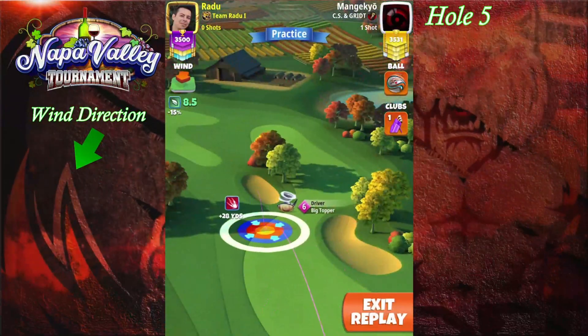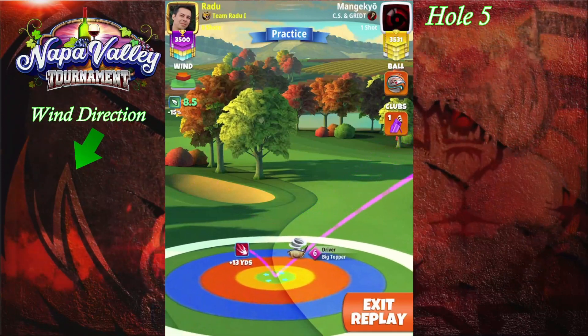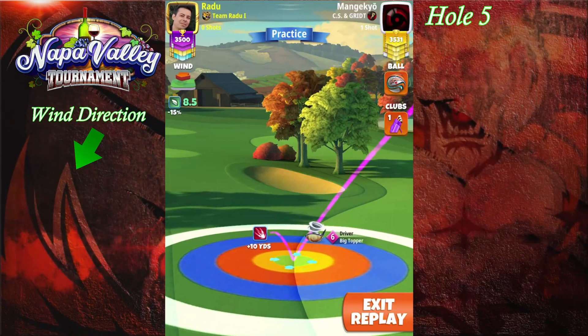Welcome to hole number 5. We're going to have a really bad wind for this hole for an alibi chance, but we still managed to get at least a chance of an alibi. We're not going to be getting too many.